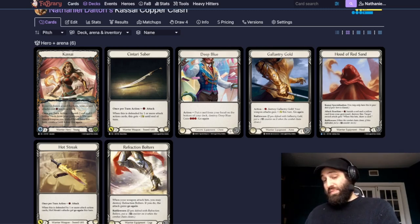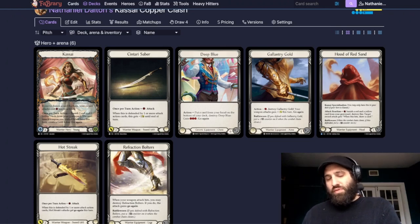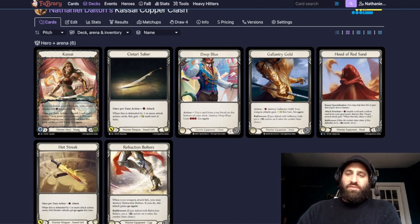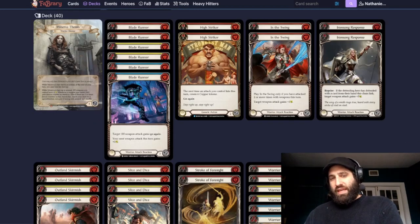For our head slot we have the new Hood of Red Sand — block one, not the greatest block, but it has the Battle One ability and you can pay one on an attack reaction to banish a red and yellow and draw a card if your weapon hits. Deep Blue is there for if we get stuck with two reds in hand. Gallantry Gold is great for combo turns, and Refraction Bolters lets us fix things when needed.